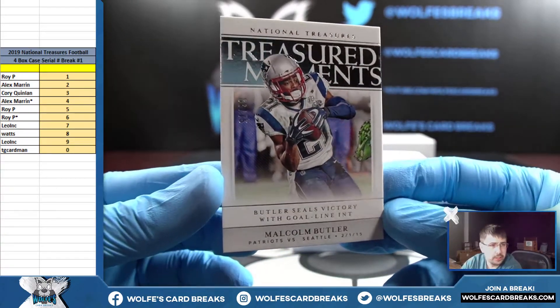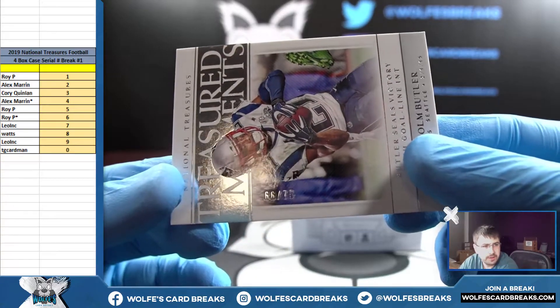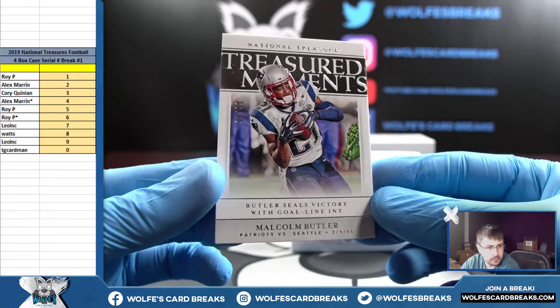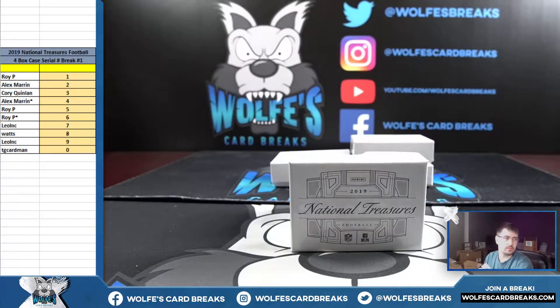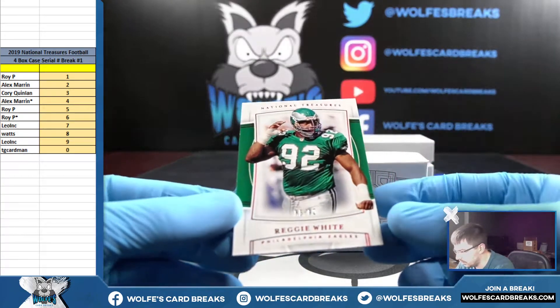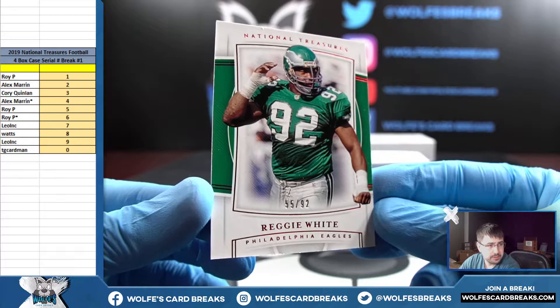First up we got Malcolm Butler Treasured Moments, number 66 out of 75 — that goes to Roy P with that six spot. Up next, Reggie White, 55 out of 92, numbered out of the jersey — five spot.